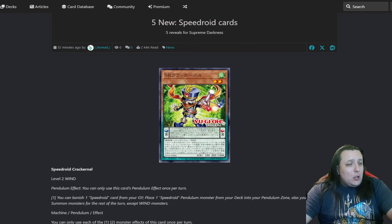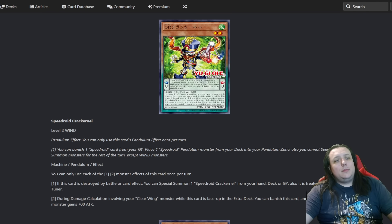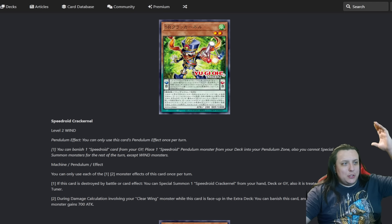Let's check out and see what these new Speedroid cards can do for us. Speedroid Crack Kernel is a level 2 Wind Pendulum monster, 200 attack, 1800 defense, scale of 8. You can only do the pendulum effect once per turn: you can banish a Speedroid card from your graveyard to place a Speedroid pendulum monster from your deck into your pendulum zone.